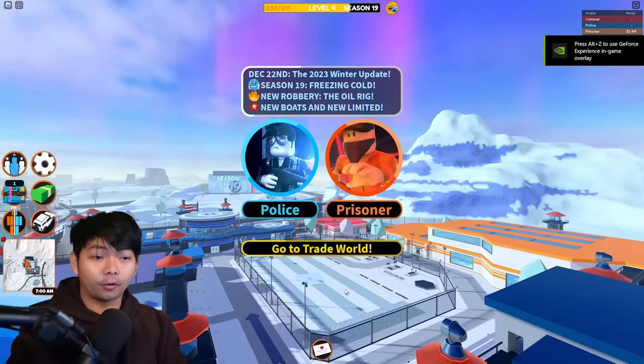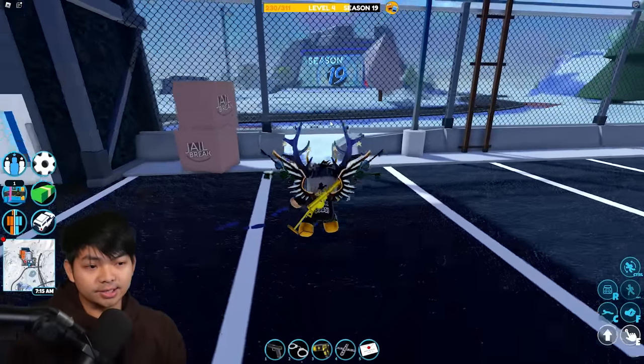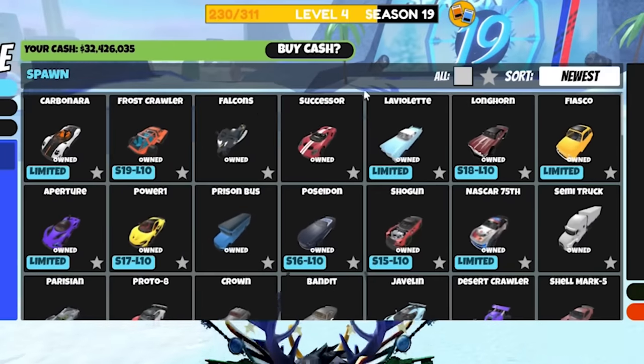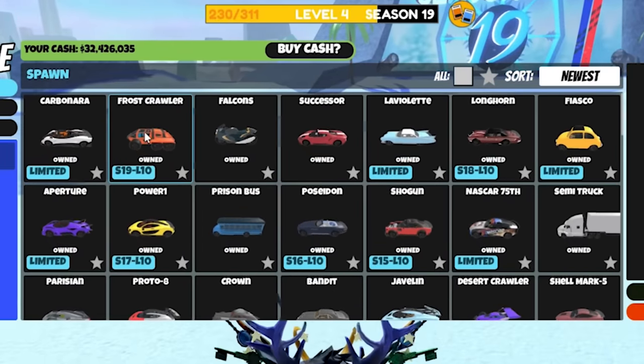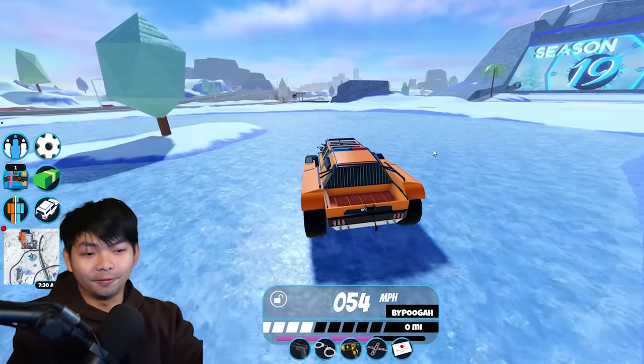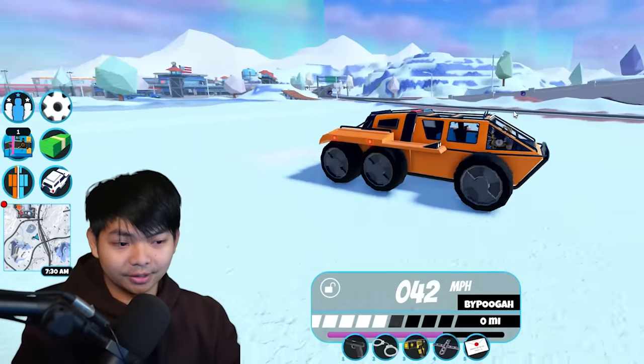You guys can see I'm currently at level 4 right now. I got the first color — let's go ahead and check it out. If I go over here and go to Newest, you guys can see there is a first color in my inventory right now. I'm gonna go show you guys how I got this at level 4 later on in this video. But let's go ahead and take a look at this vehicle in the game.